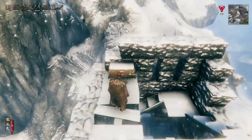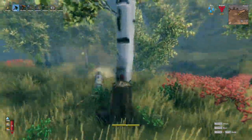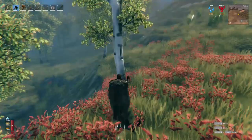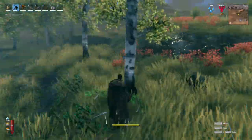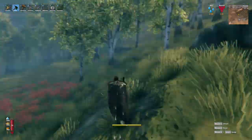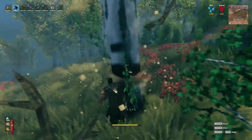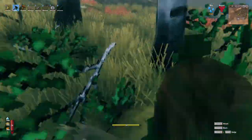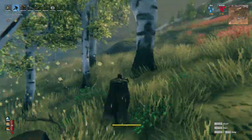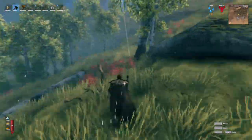So if you have the gear to explore the mountains, they can be fairly easy to find. You can acquire birch seeds from chopping down birch trees, and since Iron Gate did a small patch to increase the drop rates, I've been getting them about 20% of the time — roughly 1 birch seed from every 5 trees I chopped. For any other tree this would be a phenomenal drop rate, but for birch trees you have to go to the plains and deal with the nuisance of deathsquitos and fulings, so they could still be a little difficult to get.